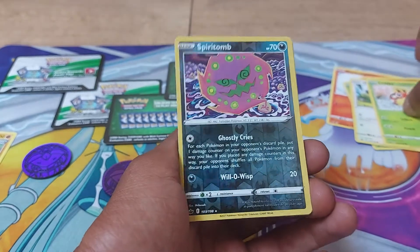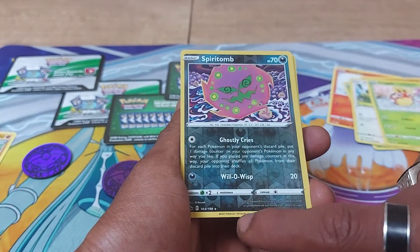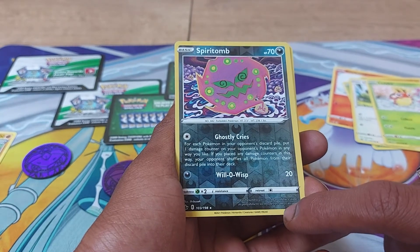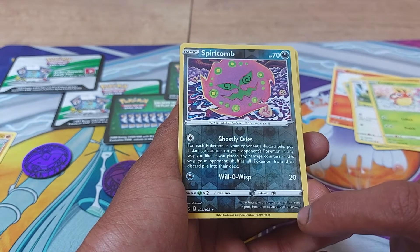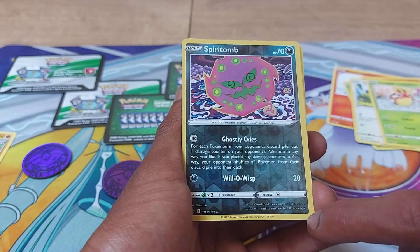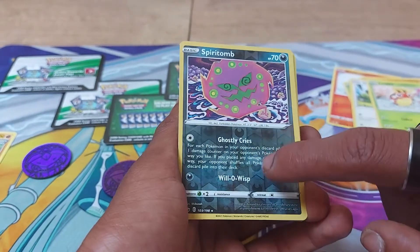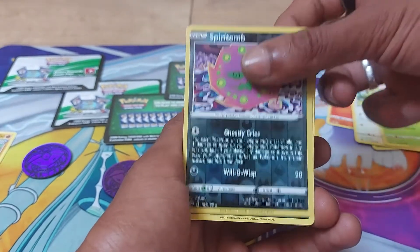The card that we pulled today was a Spiritomb, 70 health points, being a Darkness type Pokemon, 103 out of 198. It was bound to an Odd Keystone as punishment for its misdeeds 500 years ago. Forbidden Pokemon, Dex Entry 442. Having two moves: one of Ominous Wind, the other of Will-O-Wisp. Being a Darkness type with 70 health points.